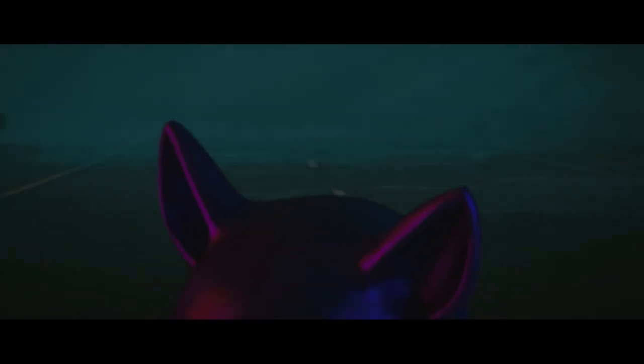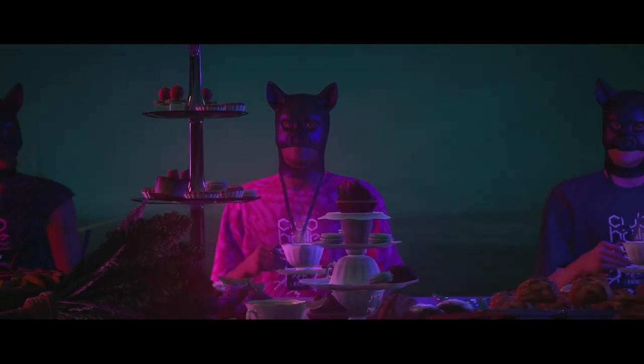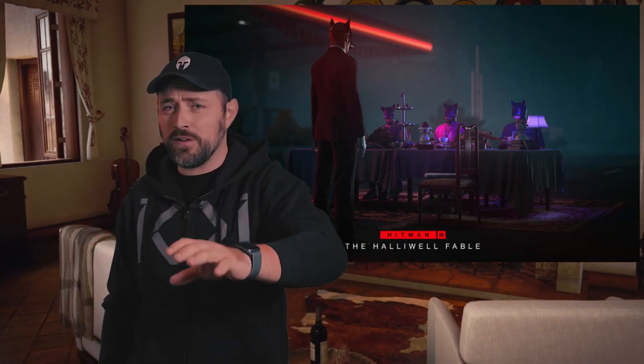On November 10, once upon a time there was a new escalation. The Halliwell Fable is the Three Little Pigs, Hitman 3 style. Set in Berlin, you have to take on the role of the Big Bad Wolf and go pig hunting. Complete this new escalation and the Big Bad Wolf suit will be yours to keep forever. You can keep huffing, but this suit stays classy.